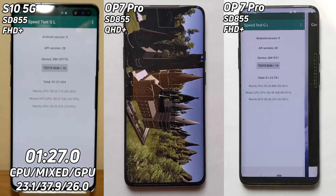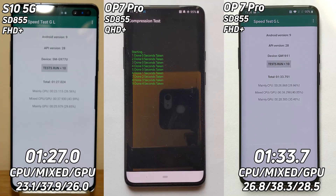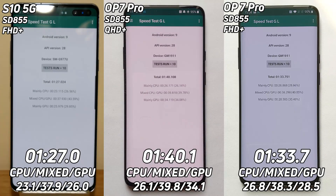The OnePlus 7 Pro comes in at 1 minute and 33.7 seconds. And finally the OnePlus 7 Pro running in Quad HD finishes at 1 minute and 40 seconds.